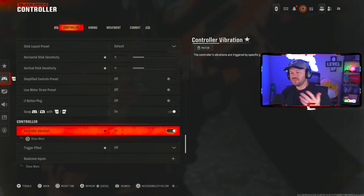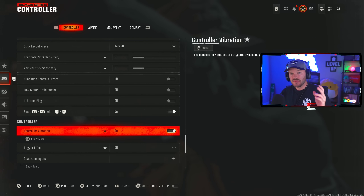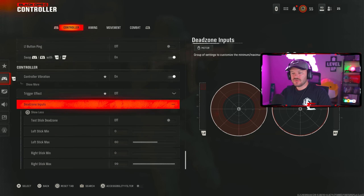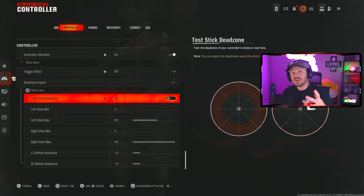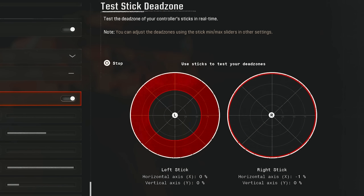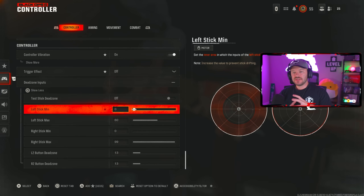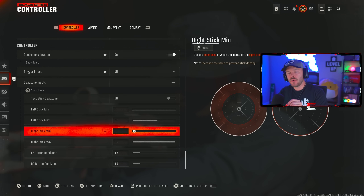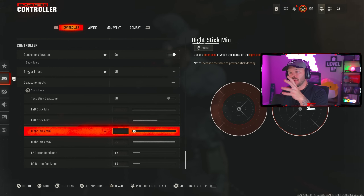Controller vibration is on — I've played with it on for so long it doesn't really matter. Trigger effect is off. For dead zone input, I currently have pretty much 0% on the left stick and negligibly 1% on my right stick. The general consensus is that your stick dead zone should be as low as possible. I want it as low as humanly possible because Call of Duty is a reactionary FPS — the lower the dead zone, the less time it takes for an action on my controller to register in-game.